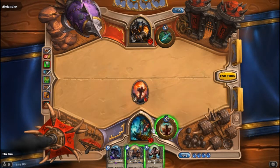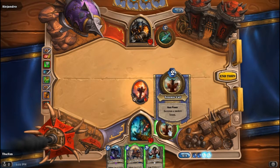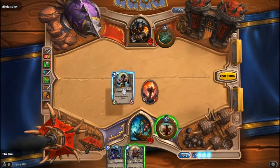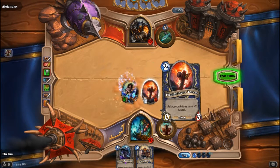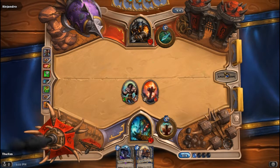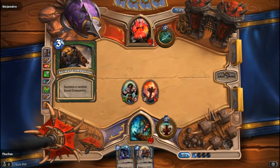That's not too bad. Here's what we do - I think we drop the Worgen. And then next turn we can drop the Faceless Manipulator on the other side of that totem and copy our Worgen.